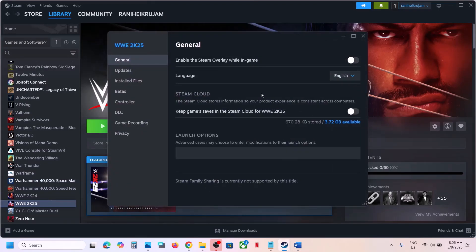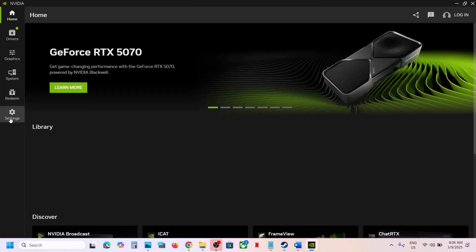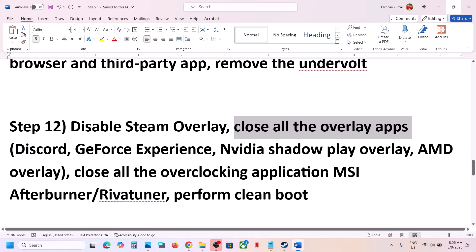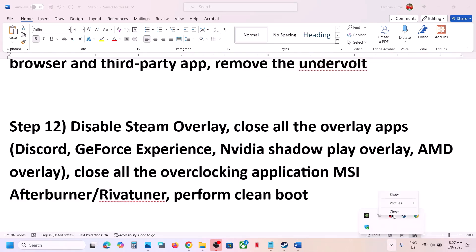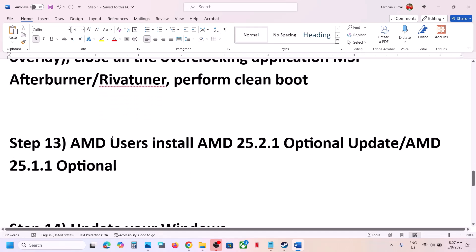The next step is to disable the Steam overlay. Go to Steam, right-click the game, select Properties, and in the General tab turn off Enable the Steam Overlay While in Game. Also, if Discord is running, turn off its overlay in Discord settings. If GeForce Experience or the Nvidia app is running, go to settings and turn off the Nvidia overlay. Additionally, close any overclocking applications such as MSI Afterburner and RivaTuner Statistics Server, then launch the game.